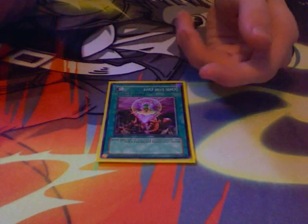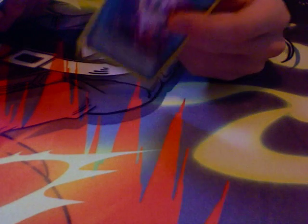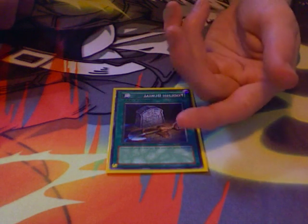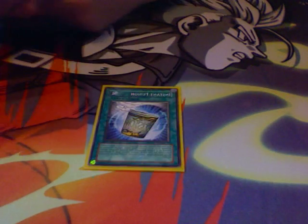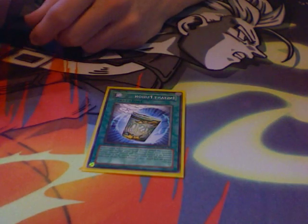1-for-1 — ditch a monster, get a level 1. Really good with Glow-Up Bulb and Mystic Piper, especially first turn. Foolish Burial — use that on Glow-Up Bulb or Mystic Piper, same thing. Mind Control — steal the monster, synchro. Use it with Cyber Valley and get 2 cards, really good in this deck. Instant Fusion — get out a fusion monster easily and synchro with it, mostly to get a level 4 for Hyper Librarian.